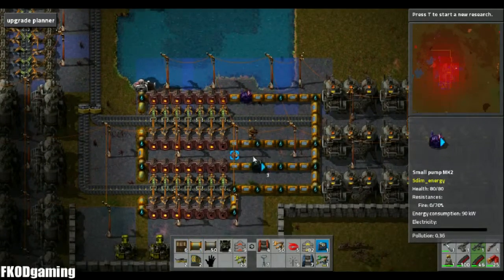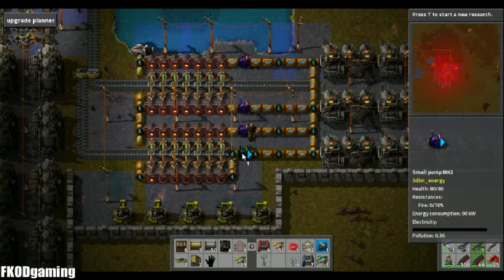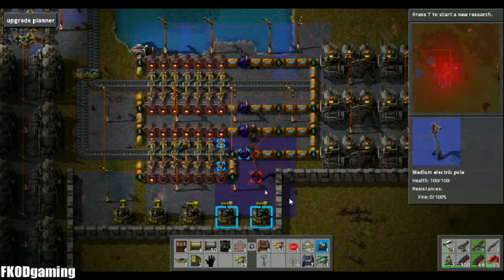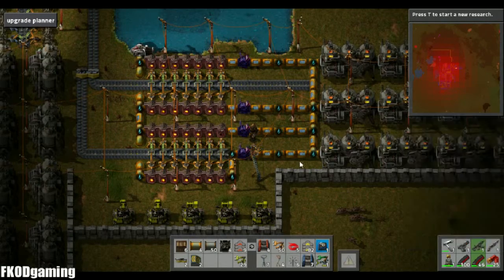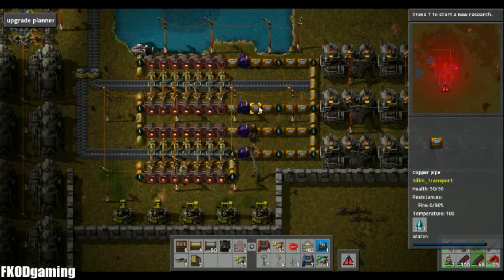So I think what we're going to do is put those down — I crafted these off camera — and all they are is just pumps Mark 2. What that is doing is keeping these pipes full. It doesn't really matter where the water comes from; all of these are forcing water into this area, which is good.